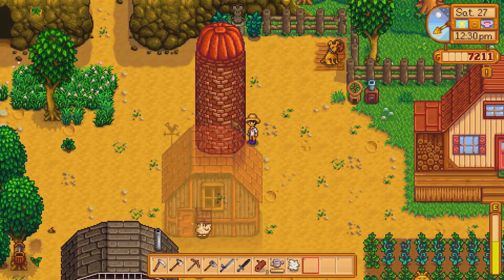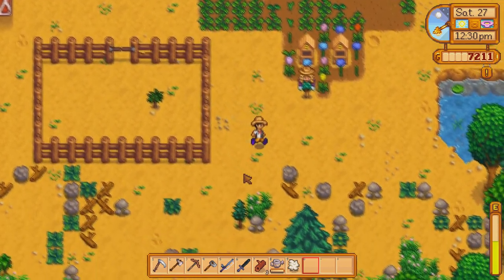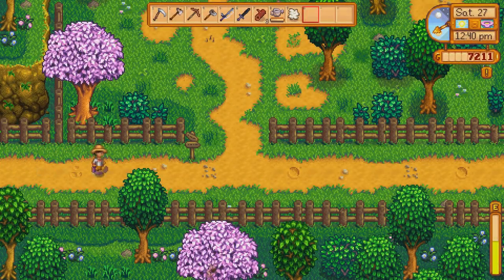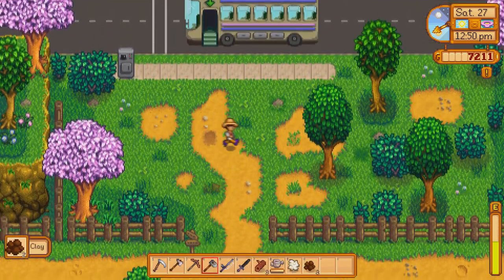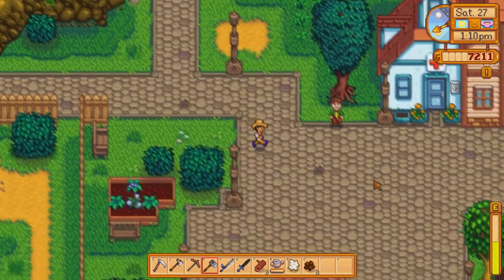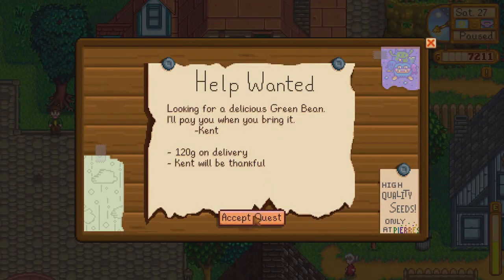How much is in my silo? Two out of 240 — oh geez, yeah, we need to get some more grass. Let me grab the pomegranate tree just so that we have it, and then I'll start getting animals after that. I feel like the pomegranate tree takes precedence at the moment. Then I have to get a whole bunch of starters — let me get some more grass starters. Looking for a delicious green bean — Kent will pay 120, that's fine.